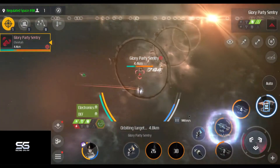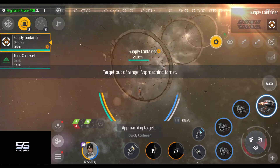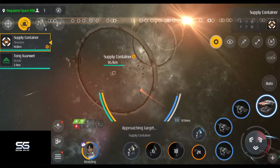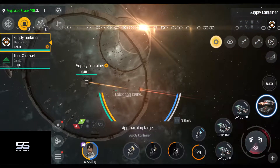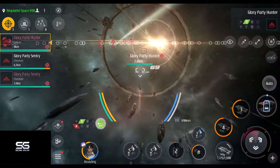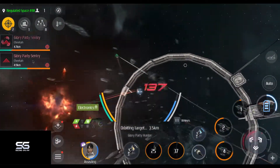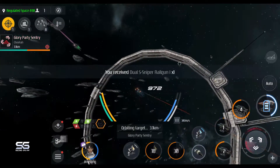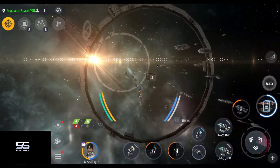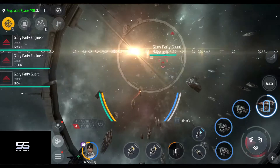The first encounter features three rings. At the start there are three enemies at the first ring. When you defeat these enemies a container with loot will appear. As soon as you take this loot, three more enemies will appear at the second ring. After you take those out, another loot container will appear, and opening that one will spawn the last set of enemies, which will drop another loot container.